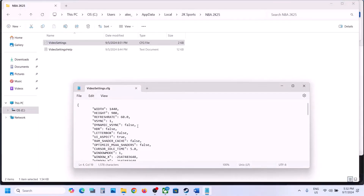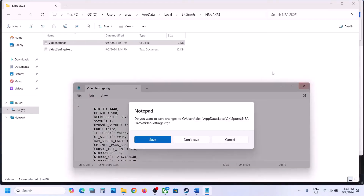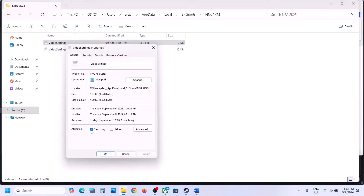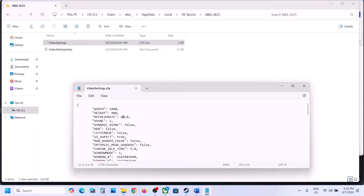Right-click on the video settings file and open it with Notepad. Here you can see the refresh rate — in my case it is already set to 60. You can type in 60, or if your monitor's refresh rate is 144, you can type 144. Set it to match your monitor's refresh rate. Note: if you had previously put a check on Read-only in properties, you will need to uncheck that first before you can save.